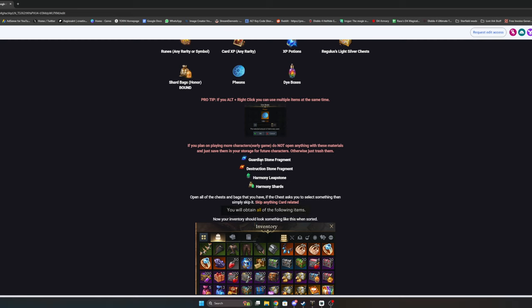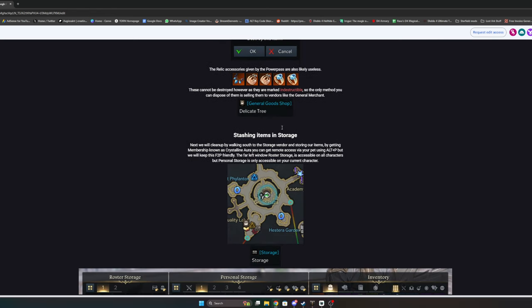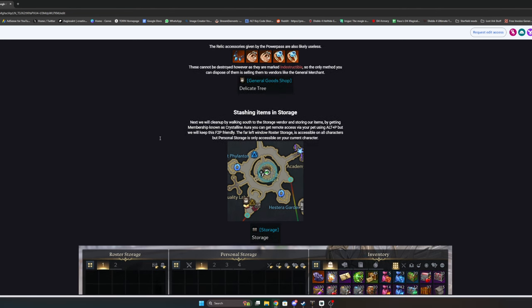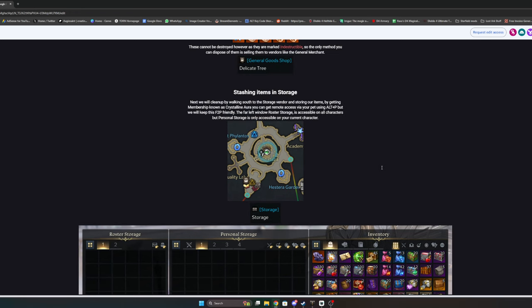For tier one materials, either put them in storage or use them on other characters if you plan on leveling up. Otherwise, if you're just going to use power passes or buy the roughly $10 Punika boost to get to tier three, that's a good investment — though tier one and two go very fast. Save those materials if you feel like making another character later and going through tier one yourself.